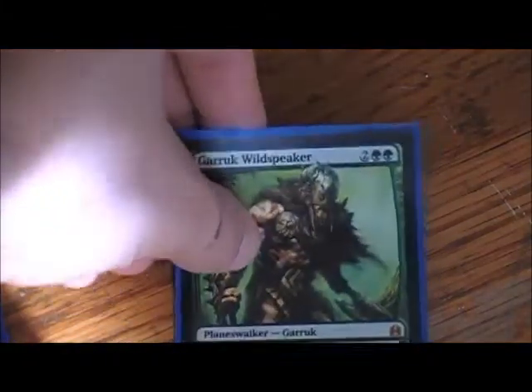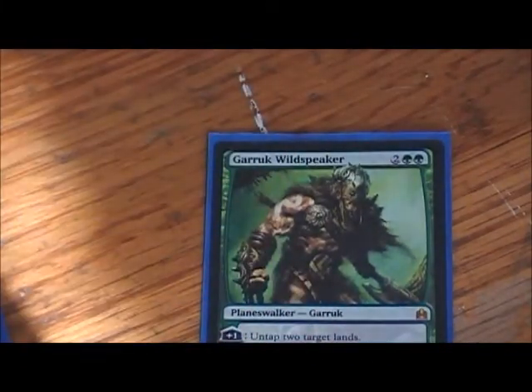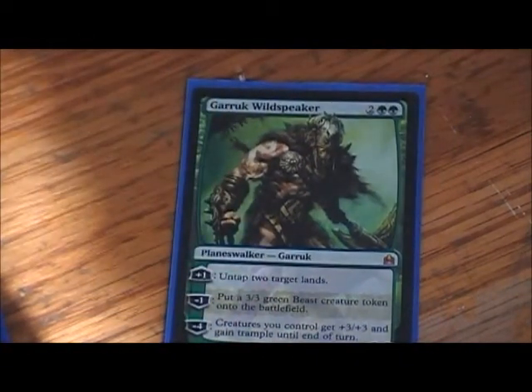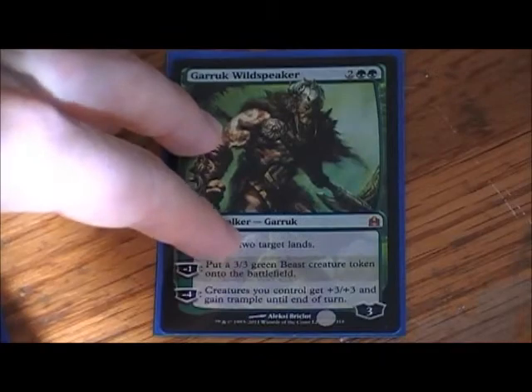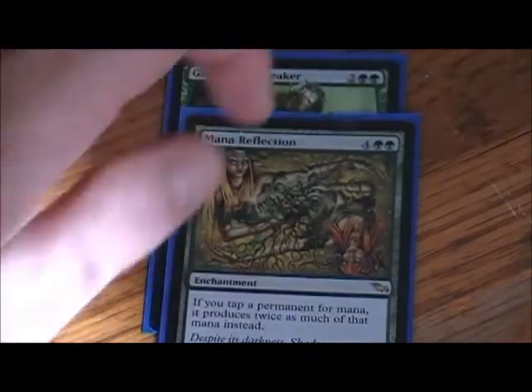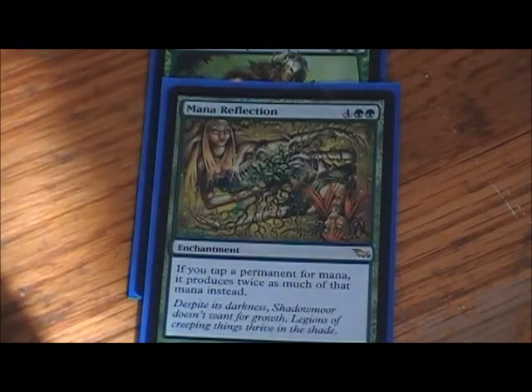Mana Ramp is very essential because these creatures are big. Starting with one of the best mana ramp guys, Garruk Wildspeaker — you untap two target lands, and in a pinch his Overrun ability gives creatures you control +3/+3 and trample, which can win a game. Of course, Mana Reflection — you're playing green, six mana, let's double our mana. Then Azusa — a lot of people are iffy on playing her, but she combos out great with Oracle of Mul Daya. With a top-deck manipulator in play you can set lands on top and drop three lands two turns in a row, which gives you huge board advantage.